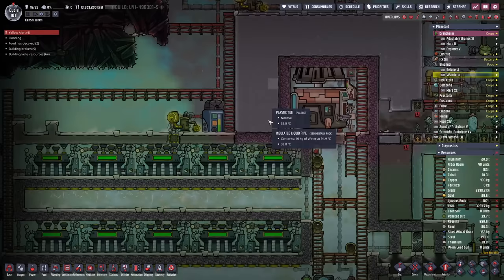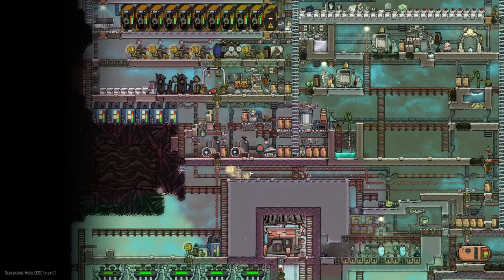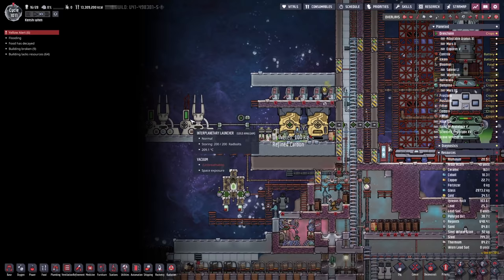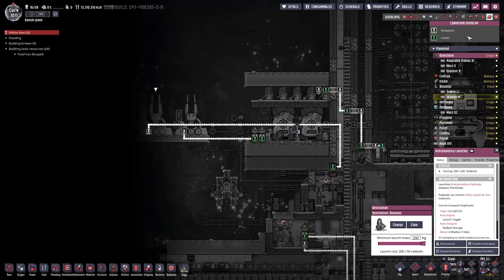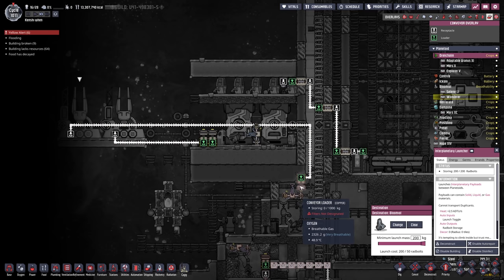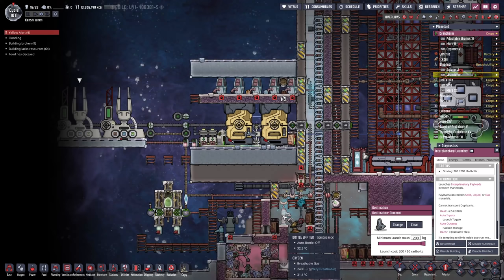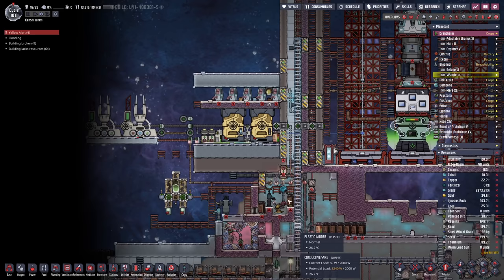We're shipping the stuff over - up at the very top of the map we've got ourselves the interplanetary launchers. This one here is hooked up for whatever we need - if we want to load in enriched uranium, steel, thermium, ceramic, whatever, it can all get dumped in here and sent over to that cannon. Any liquids we need like naphtha, supercoolant, stuff like that, we just set up this bottle emptier to take care of it. Then it all gets pumped over and sent over to our side.